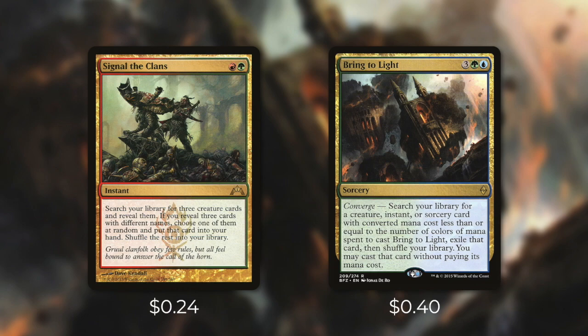And then Bring to Light has Converge — we can search our library for a creature, instant, or sorcery card with converted mana cost less than or equal to the number of colors of mana spent to cast Bring to Light, exile that card, then shuffle your library. You may cast this card without paying its mana cost. So essentially since we're in a five-color deck, we can pretty much go get any creature, instant, or sorcery card with converted mana cost of five or less and just cast it. This is an extremely powerful effect that can really help us swing the game in our favor.